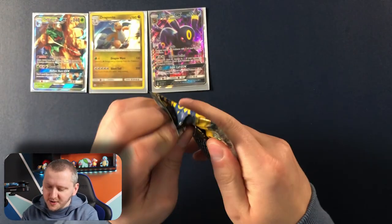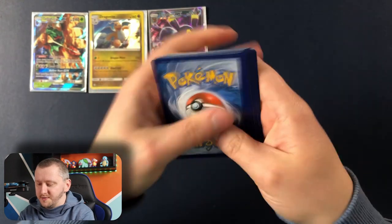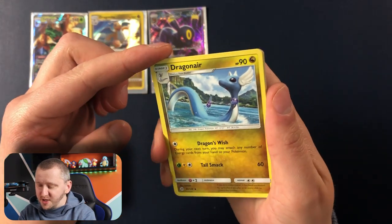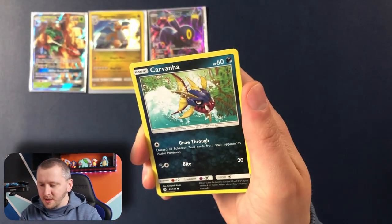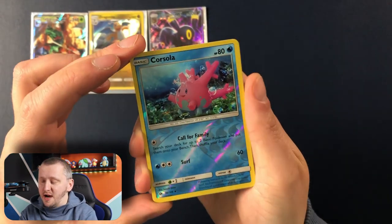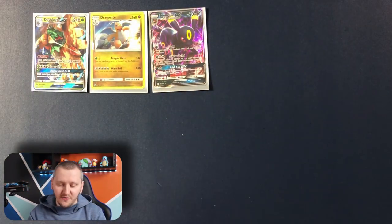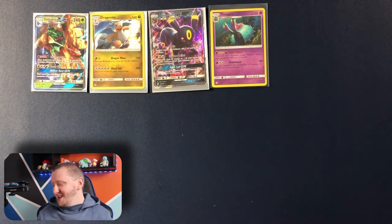Another Incineroar pack. There is your code card. We have Poliwirl, Dragonair — majestic, majestic dragon — Golbat, Energy, Sundial, Pikipek, Carvanha, Togedemaru, Togedemaru, Chansey, Corsola as our Reverse Holo, and Toxapex as our Rare. I don't have many Sun and Moon cards — we didn't open much on this channel — so I'm very happy with every pull. I'm very happy with what we've pulled so far.